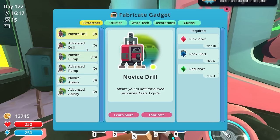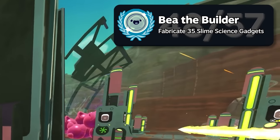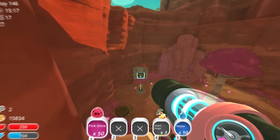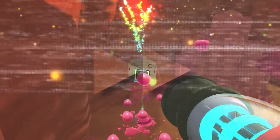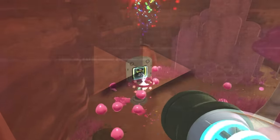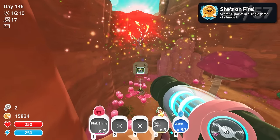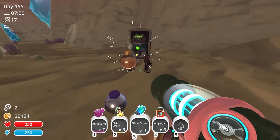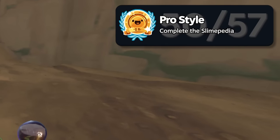Back at my lab, I fabricated more gadgets which unlocked the Be the Builder achievement, and with the remaining plorts, I fabricated a slime hoop. When you dunk a slime in the hoop, your score increases, and getting a score of 50 gets you an achievement — so that's exactly what I did. I then made my final visit to the glass desert to complete my Slimepedia, as all I needed was some silky sand. Bro Style — complete the Slimepedia.